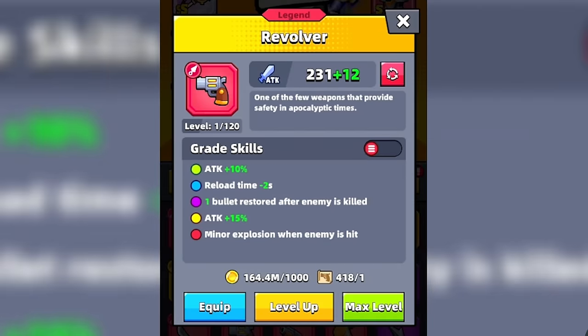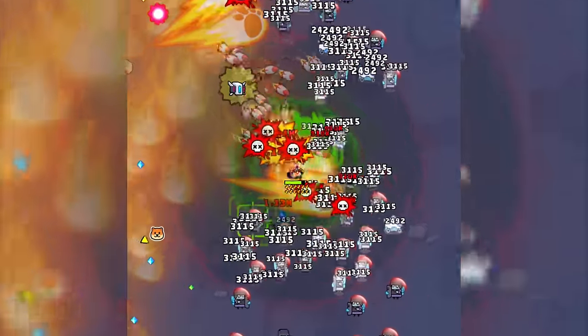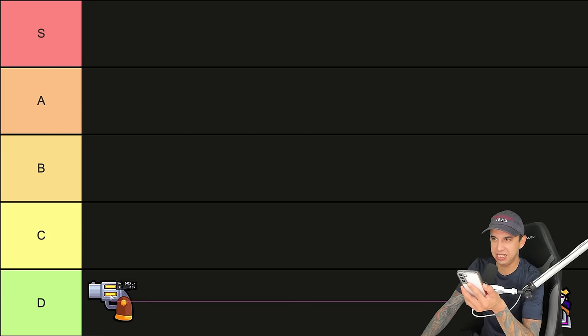Starting off with the Revolver — I do think the Revolver is a nice weapon. It can certainly pack a punch and cause a lot of damage. At a legendary grade, it causes a minor explosion when an enemy is hit, so in addition to single target damage, it can also cause AoE damage. But it's not the most effective weapon and you do have to aim it, so I'm going to stick it in the D tier.